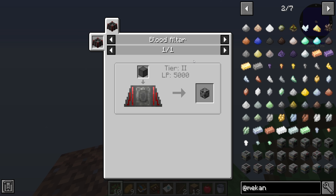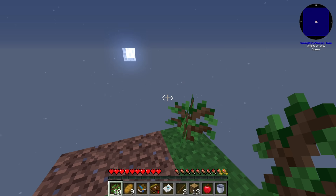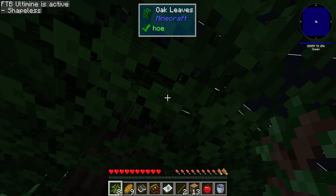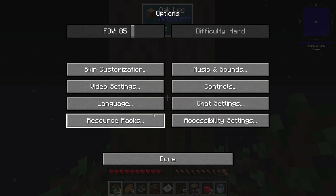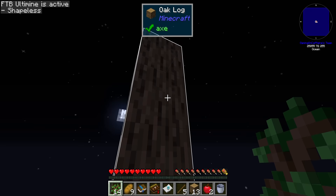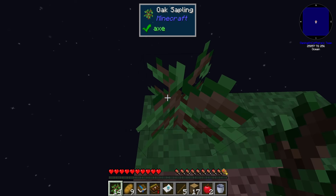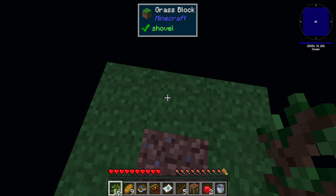We start by planting trees. The pack includes a tree-growing mod — I think it's called tree growing simulator — where shifting accelerates growth. We also have FTB Ultimine: hold down the Ultimine key (set it in options > controls) and it highlights all connected blocks of the same type, so breaking one breaks all of them. We can harvest an entire tree at once, which is super nice.